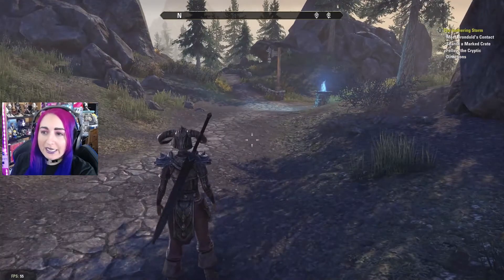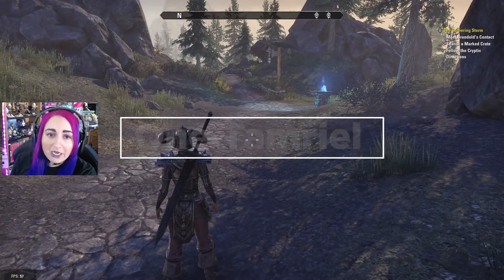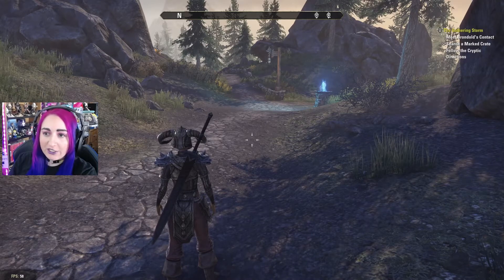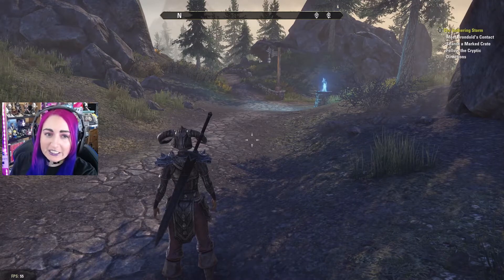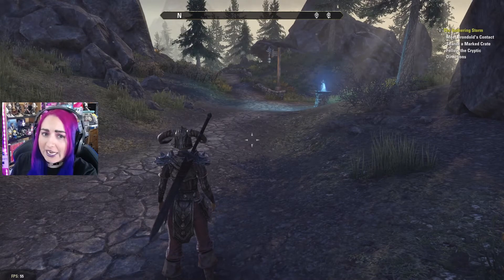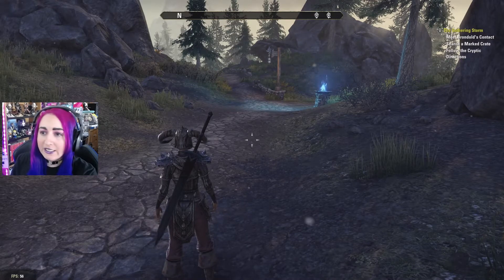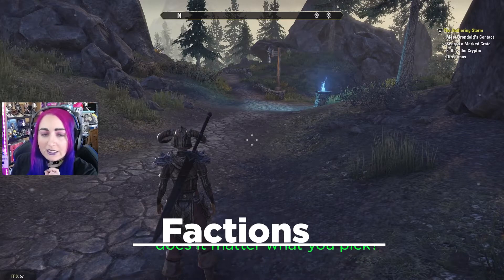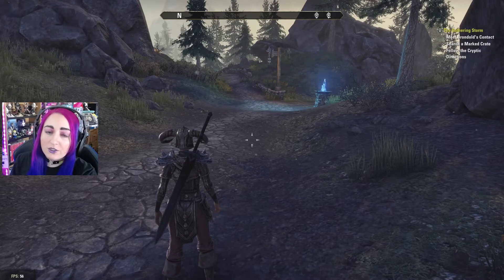One important thing about ESO is that everything scales. You can start at level one in Greymoor and play with your level 50 friends — it doesn't matter what level you are or where you play. They changed the game so you can go anywhere at any level and play with anyone. There are also no servers beyond NA or EU, so you don't have to worry about being on a different server than your friend. You can play any race or class and still play together. The only difference is factions, which matter for PvP — if you're mainly focused on PvE, don't worry about it.